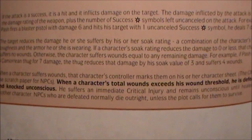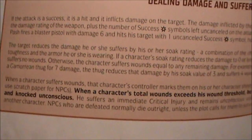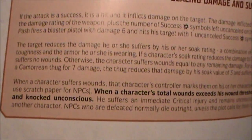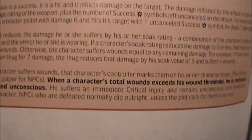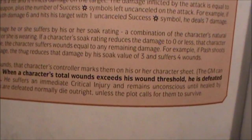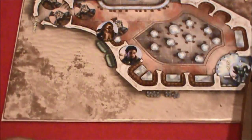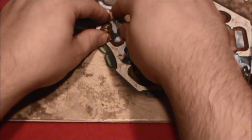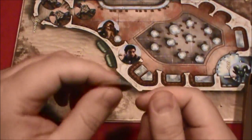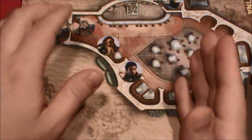Here we can see in bold: when a character's total wounds exceeds his wound threshold, he is defeated and knocked unconscious. He suffers an immediate critical injury and remains unconscious until healed by another character. NPCs — that's non-player characters — like this thug, who are defeated normally die outright unless the plot calls for them to survive. So the Wookiee jumps down — we'll leave the gory details out — but he gives him a nasty wound that makes him cry for his mommy. He is out and we'll continue on.